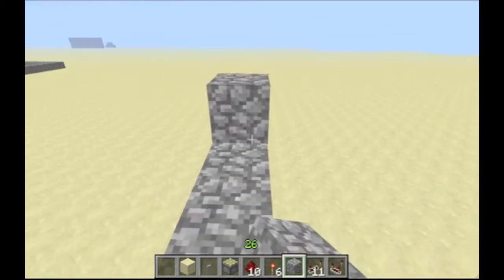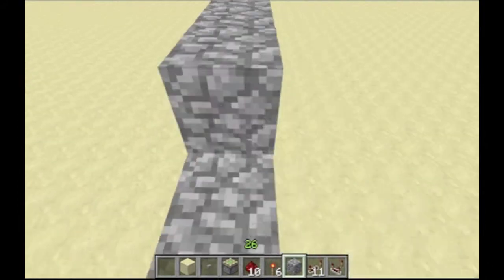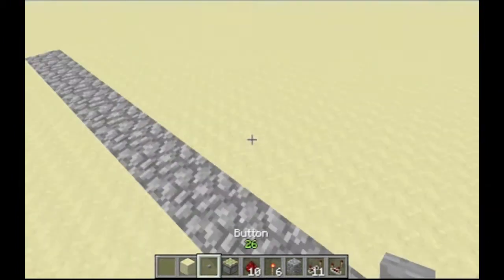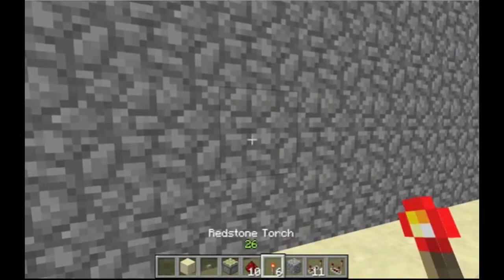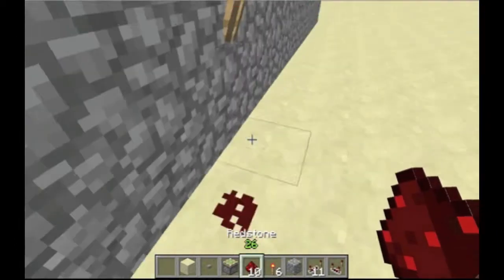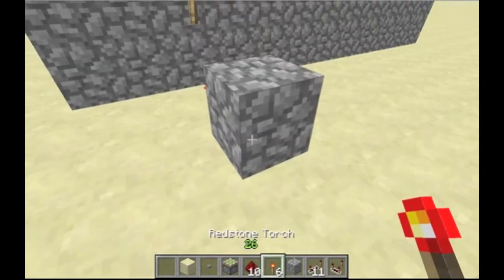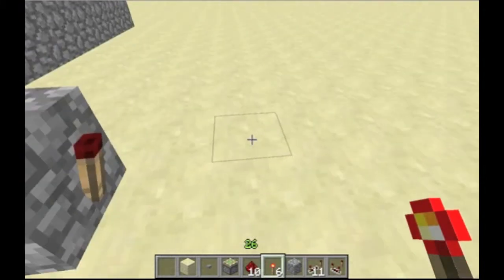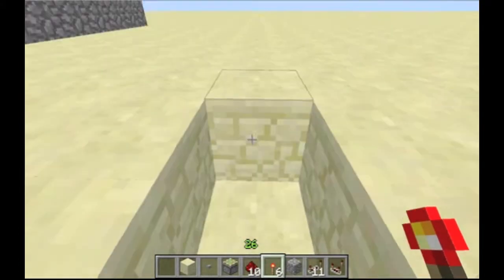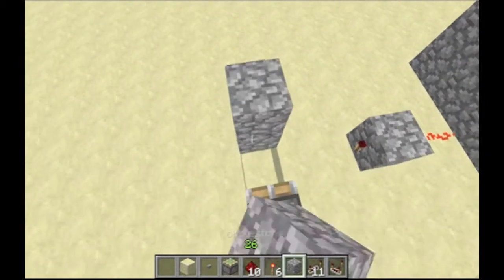Make this four high. Gonna place this button right there. I have to fail that. You do need to know how to make a T flip-flop, which is just this.